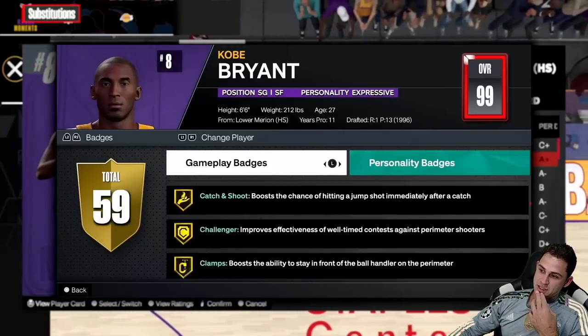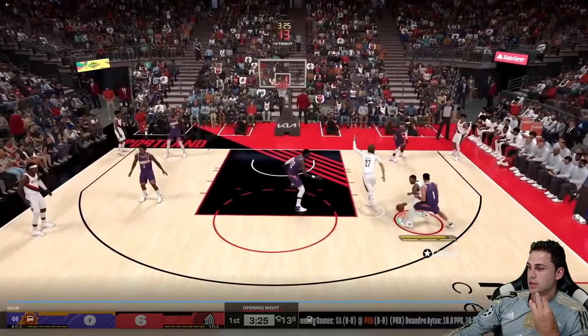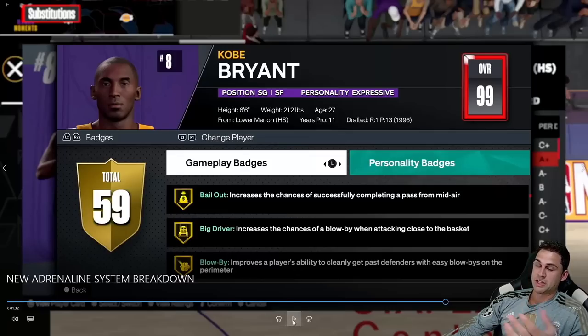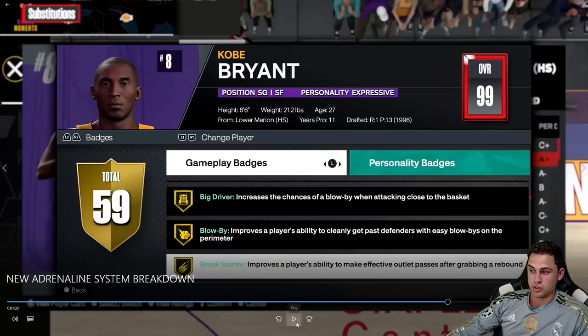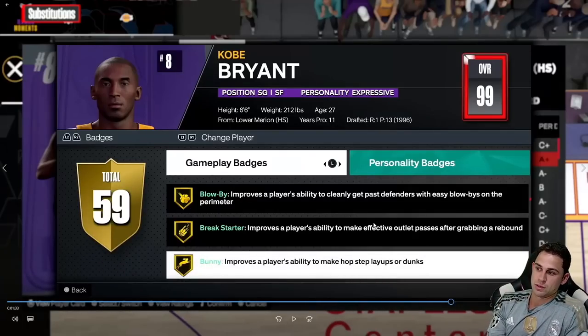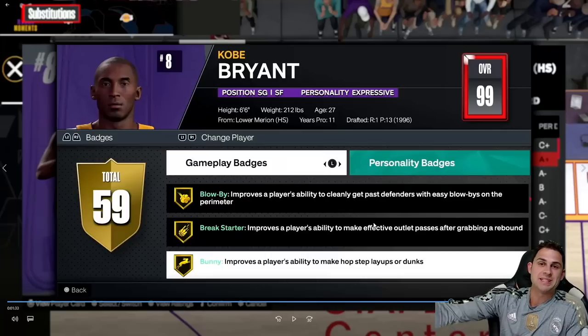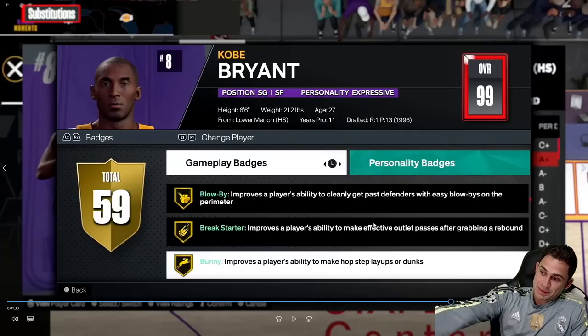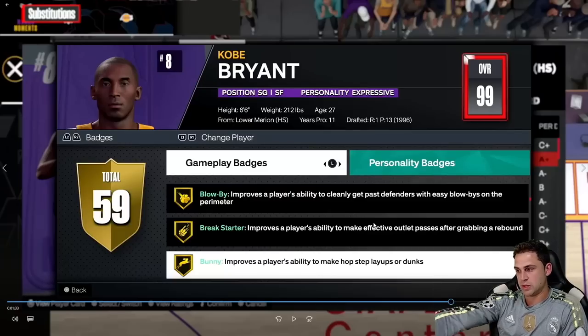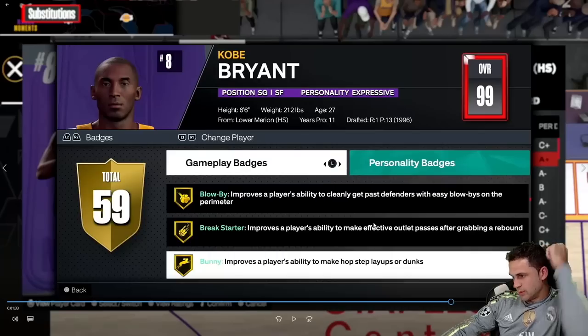Looking at Kobe's badges, he has a ton helping him keep adrenaline and win physical matchups — Big Driver on Gold, Blow By on Gold, Bulldozer on Silver, Physical Handles on Gold. Some of these may determine whether you keep or lose adrenaline when driving into opponents. Also, getting those clamp-breaker animations — which are now split into these physical badges — ties into strength. To unlock those badges you need a strength rating, and that carries into actual gameplay.